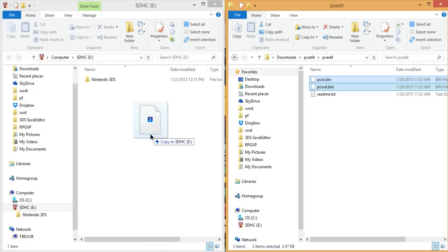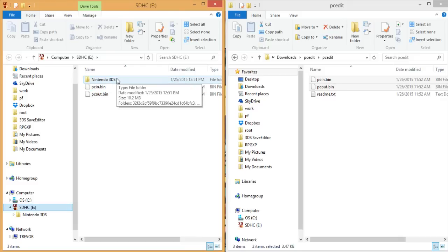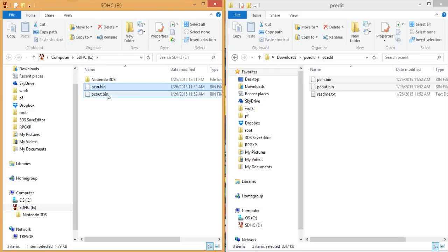Take these two things and just stick them on your SD card — that's all you've got to do. A lot of you were confused about this: if your computer doesn't have an SD card slot, then you can't plug in your SD card. Click on the root, which is the very top folder — don't go into any folders. Put the pc_in.bin and the pc_out.bin in that root SD folder.